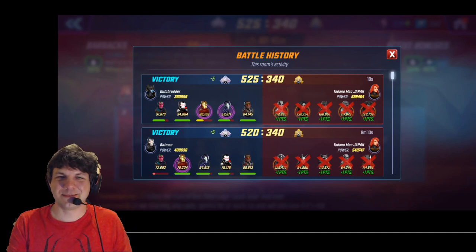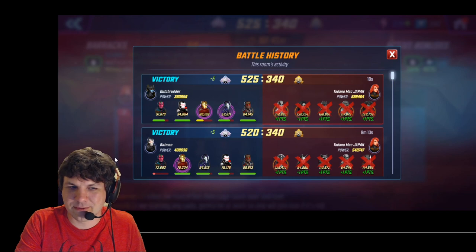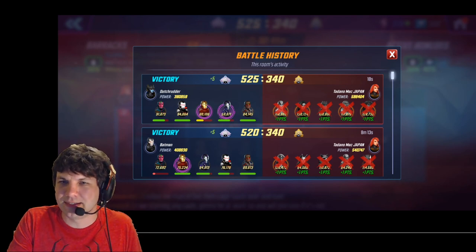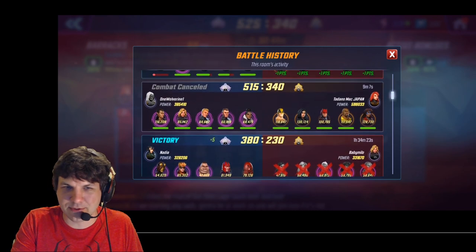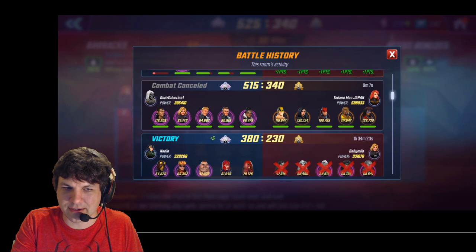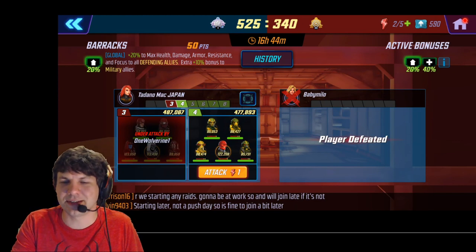It was funny — below this node there was a 540k Guardians team, and before I got to this window there was a gigantic Hydra team up there. Tadano has over 11 million plus power; he's an enormous whale. Someone canceled an F4 attempt trying to punch up 200k on those Defenders. He also has a 477k Hydra team and a 487k Merc team that I was unable to attack.